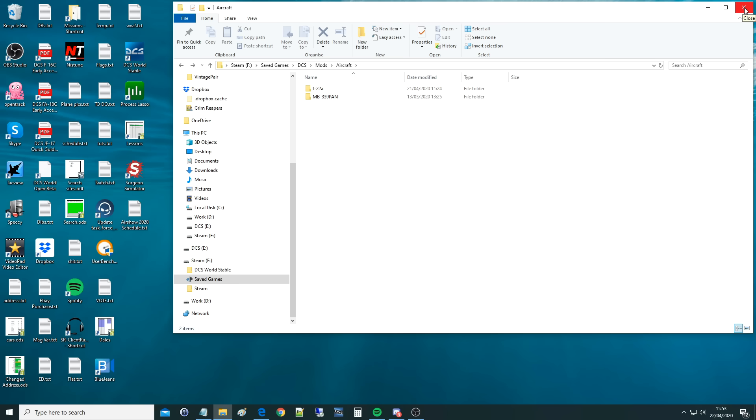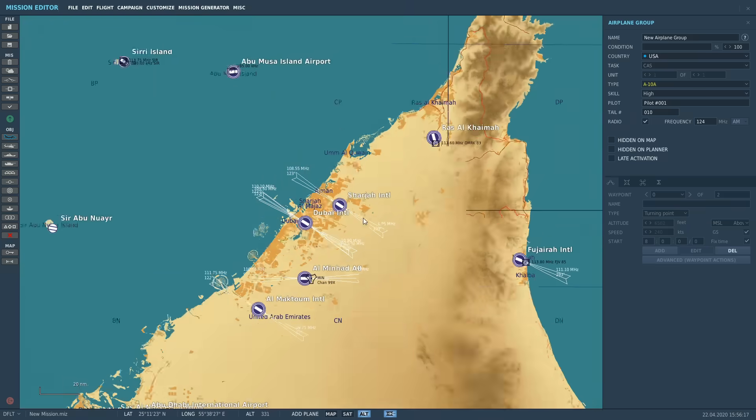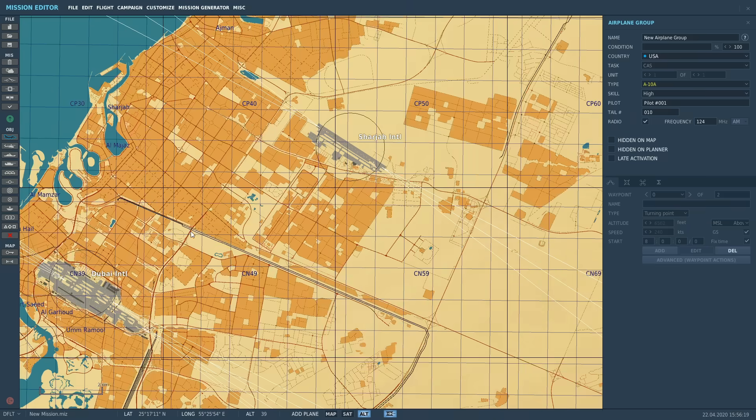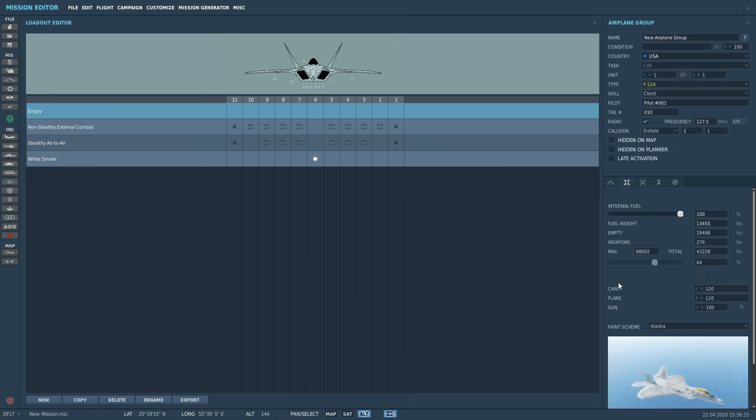It works with Open Beta, it works in Stable as of 22nd of April 2020. Load the game - I'm in Open Beta now, you can see the version number at the bottom right. We're going to go to Mission Editor. I'm going to make a mission by clicking on one of these air bases - that one looks sufficient - and I'm going to choose the F-22A which should just show up. I'm going to make it client, make it start hot at the base, and go to armament.